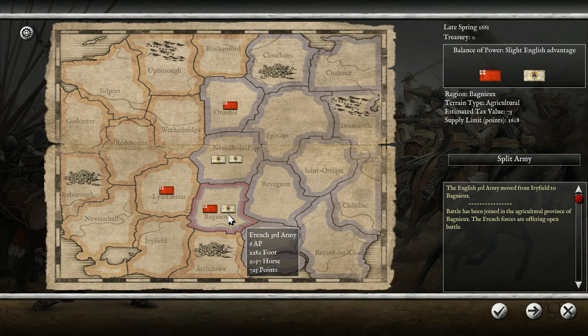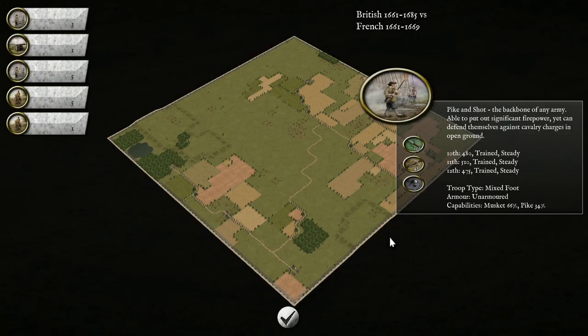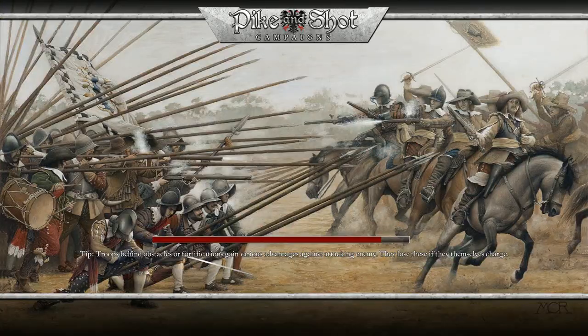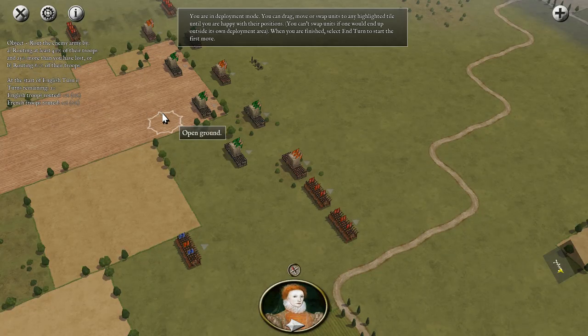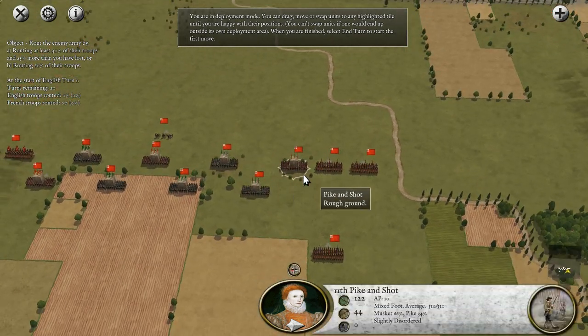The battle is in the Agro province. The French forces are offering open battle, so I think we've got an advantage. They've got 2,000 foot — I'm outnumbering them on foot. They've got slightly more horse. We do have a good 68% chance of victory. We're going to play it on the field. It's an open battlefield, which might change things up since last time we had a very hilly start.